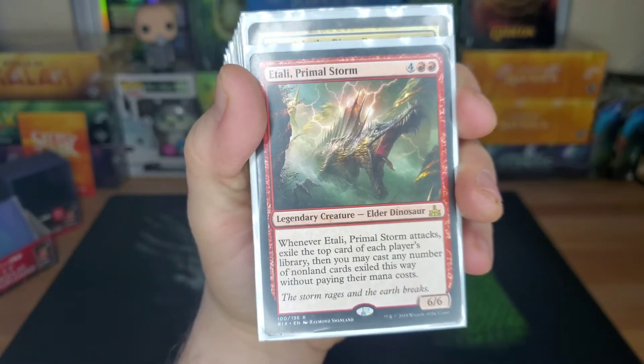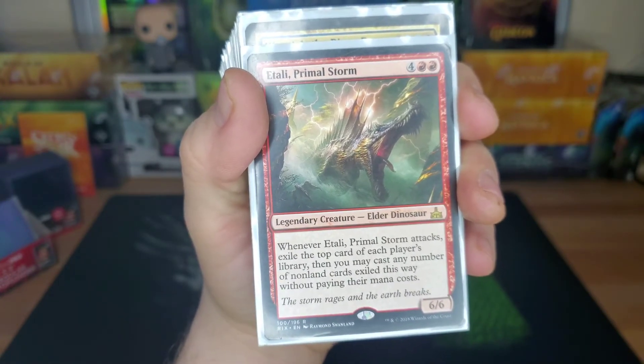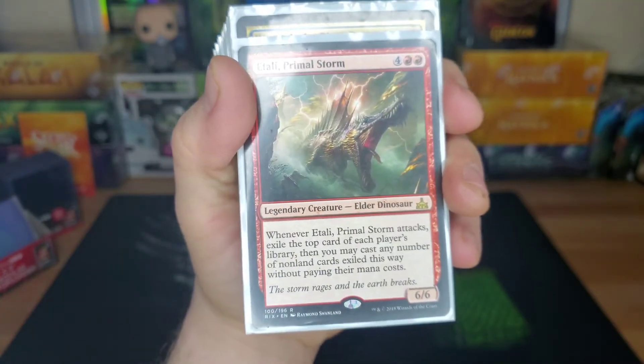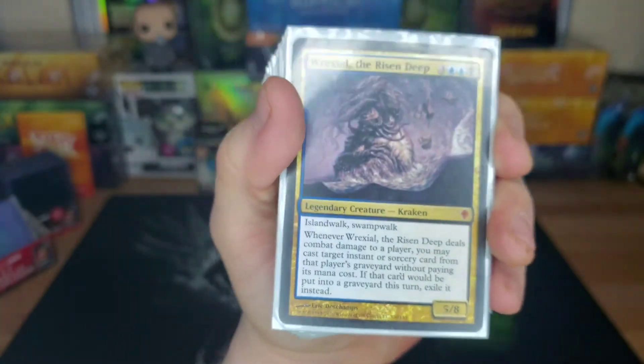Atali, Primal Storm — six drop, 6/6 elder dinosaur. When he attacks, exile the top card of each player's library and then you can cast any number of non-land cards exiled this way without paying their mana cost. Don't need the general always — this lets us cast crazy stuff too. I've cast Demonic Tutors, Vampiric Tutors with it. It's always good.